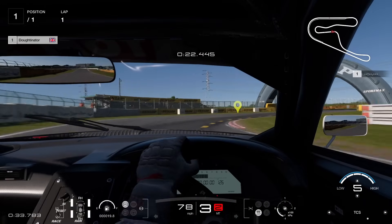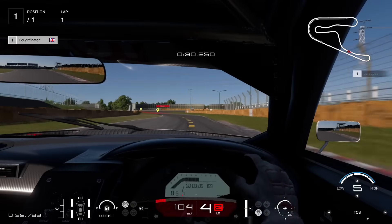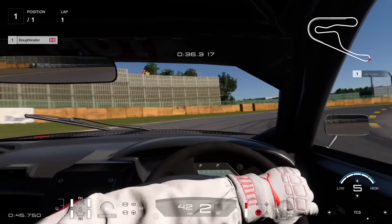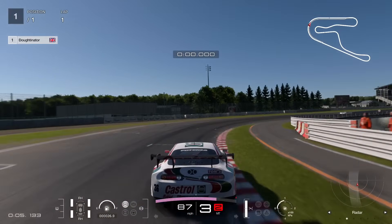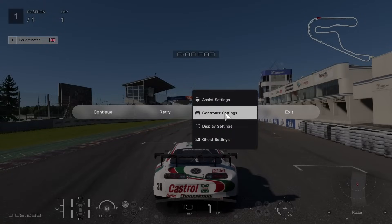I think the very fastest lap times will be achieved with traction control on zero, however you may get a whole load of consistency using traction control on one or higher. You can access the same settings menu from the pause menu while you're driving.